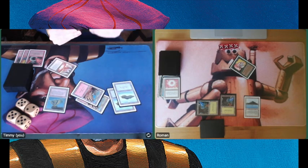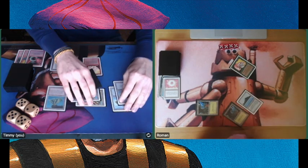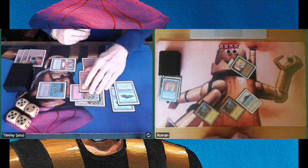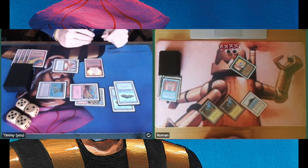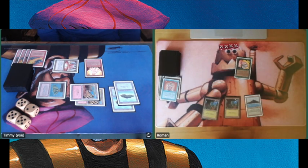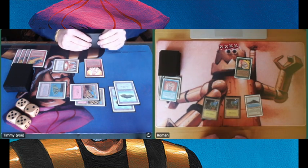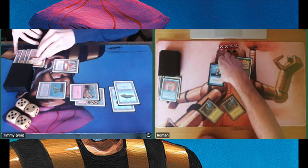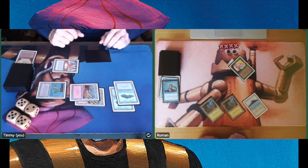Playing 5 mana now, hard casting an Elemental probably — deciding not to, maybe wanting to keep a counterspell open. He's trying to counter my Fire Elemental, and again I have a Red Elemental Blast, saving me from that counterspell. That is such a big difference — so important. If this creature would have been countered, I would have been in trouble. And there's a Psi Blast on the Fire Elemental, which has 4 toughness. Going to 16.